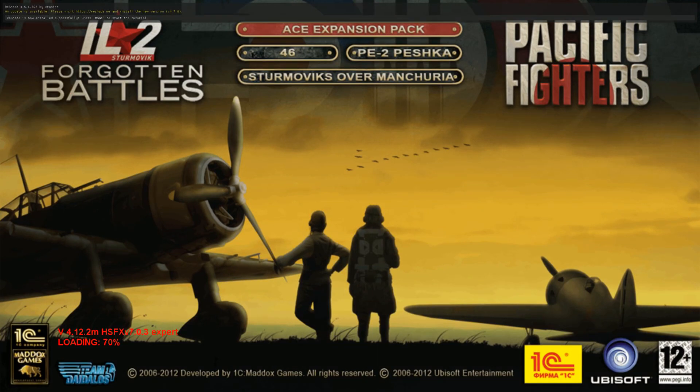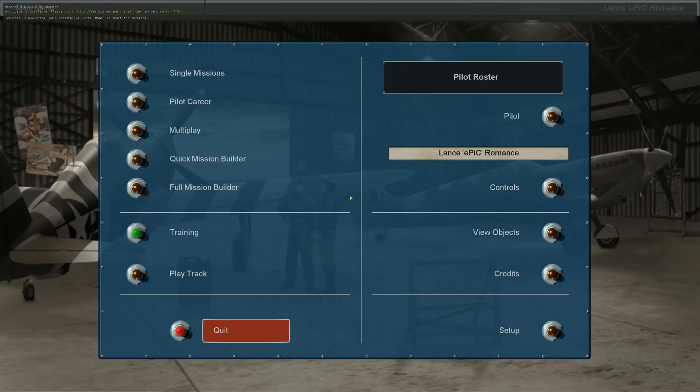Now hit your Home key. Once the game starts, just press your Home key to open the ReShade console.